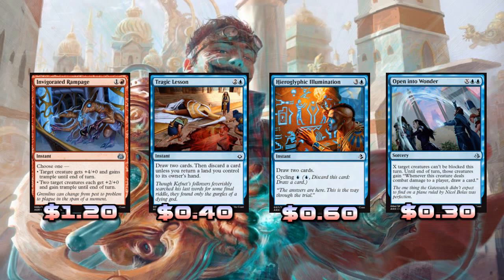Hieroglyphic Illumination is definitely being played over Glimmer here, mostly because it can cycle out really early. It's basically a one-mana cycle card — later in the game you could use four mana to draw two cards, but mostly we're cycling with it to get more instants and sorceries in the grave. Two copies of Open Into Wonder can draw us cards and make our entire team unblockable. It's not necessarily the best — you could swap in removal — but it helps push through damage when the board stalls out.